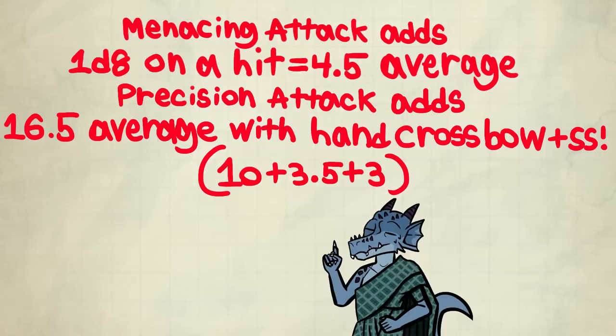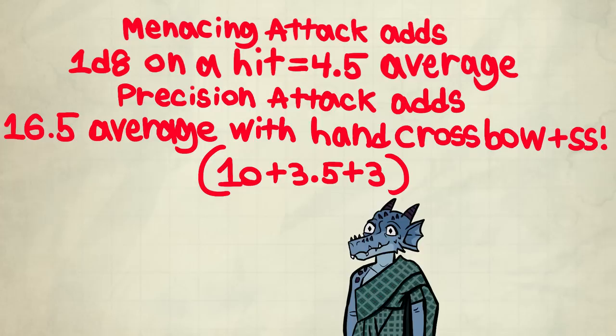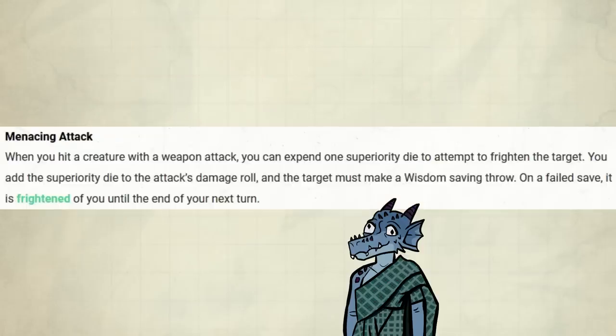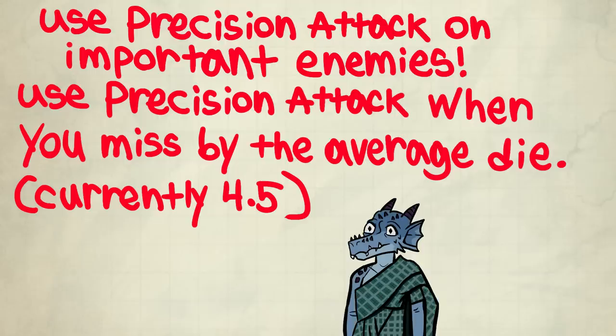Something like Menacing Attack adds 1d8 damage on a hit for an average of 4.5, whereas Precision Attack can add about 16.5 if you make a powerful hand crossbow shot hit that would have barely missed otherwise. That's not to say the secondary effect of Menacing is useless — it's really quite useful — but I'm just using it to show how good Precision Attack's damage is. Just in case you misunderstand: with Menacing Attack, yes, you add the attack's damage on a hit as well. Final tip: don't use it against targets that don't matter or when you miss by a lot. Ideally, use Precision Attack when you miss by an average of the die or less, but if you need the damage to survive, pump those dice as much as you can.